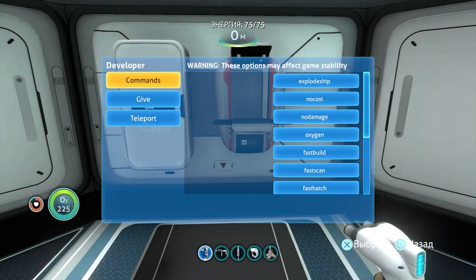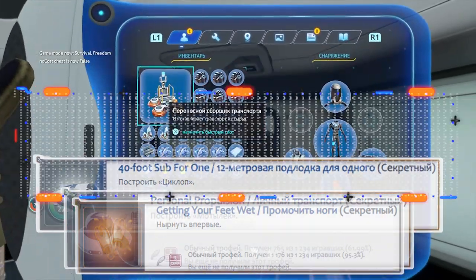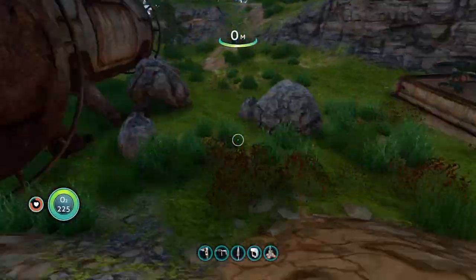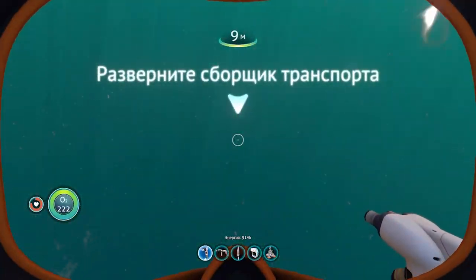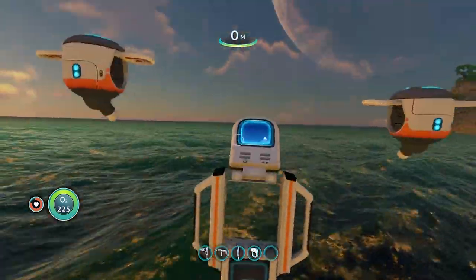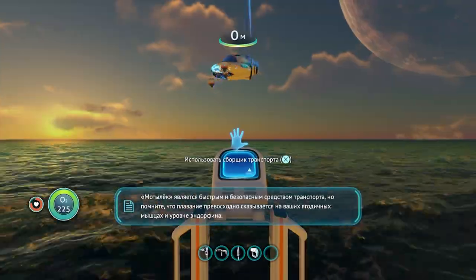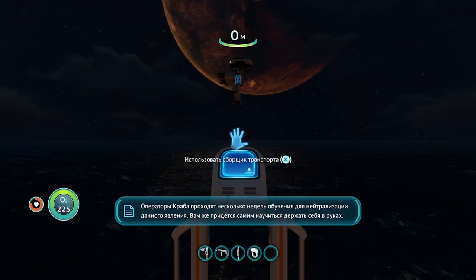Пришёл час ачивок! Первыми будут: «Промочить ноги», «Личный транспорт», «12-тиметровая подлодка для одного», «Держи краба». Покидаем уютное жильё и добегаем до края острова. Ныряем на глубину 20–30 метров — приходит первая ачивка. Если трофей не выпал, значит где-то не выключили читы — будьте внимательней. На морской глади размещаем сборщик транспорта и строим: Мотылёк, Циклоп, Краб.